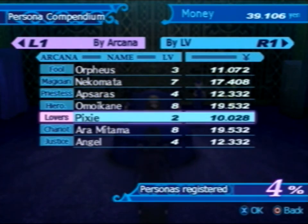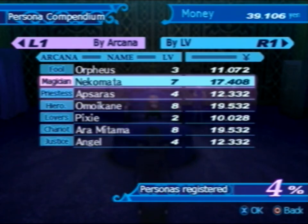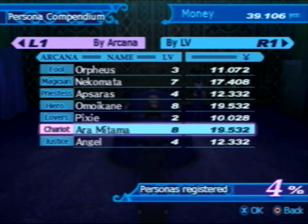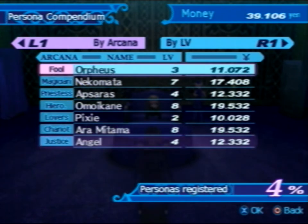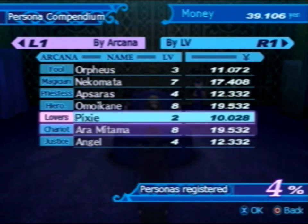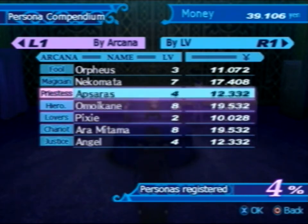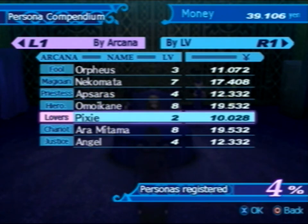As you can see, Pixie is also in here. So everything that we've seen up to this point when the Compendium becomes unlocked is available. But later on, if you don't bring something back here, it won't do anything. Now as we unlock more Personas and put them into the Compendium, the Persona's registered percentage will go up. And as we complete those, we'll get items that make it cheaper to pull them out. As you can see, it's quite expensive to do so. You can only really pull out two or three at this point. So it's not really worth doing it too frivolously.